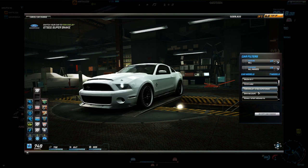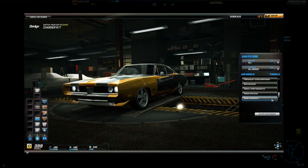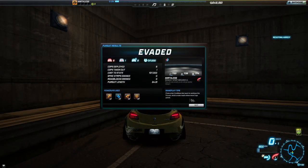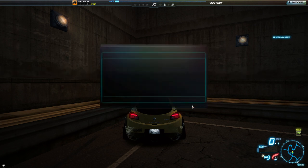I also have the Ford Shelby GT500 Super Snake, BMW M6 Coupe, Renault Megane, Nissan — you get the point, I've got a lot of cars. For someone who's played for much less than a week, that's quite a bit of money spent. The way I got all my money is by repeating the Fortuna pursuit over and over.